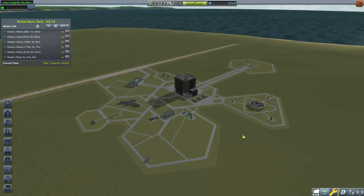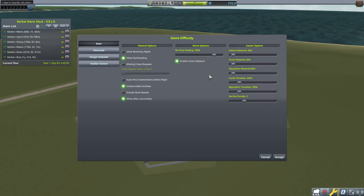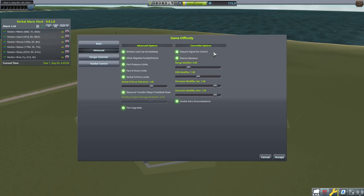Let me check the settings — there may be a difficulty setting about that. There is a range modifier here, so your antenna strength might be different than what I've got. I've got the same DSN modifier but my ranges might be lower. So it's possible that with just one of those antennae and a level 3 DSN you could communicate with Duna just fine. I think that's probably pretty standard, but we're probably going to have to put more antennae because this is hard career mode.